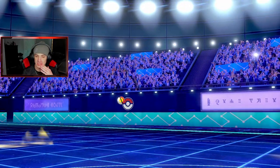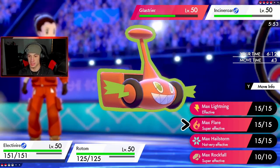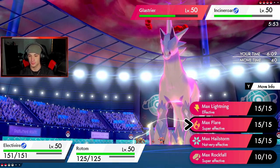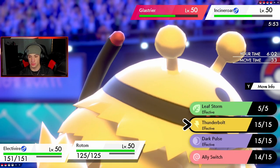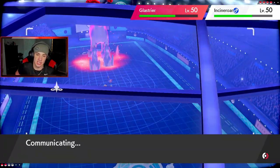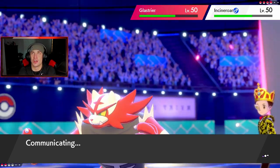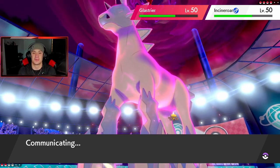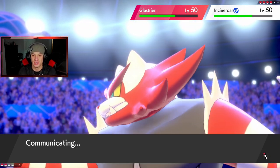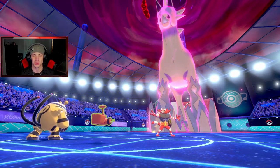Electivire's out with the Air Balloon. I'm going to Dynamax — I'm going to Max Flare, try to do as much damage, and drop a T-Bolt to get after the Glaceon slot. I need him going. I don't even know if Max Flare and T-Bolt is going to take this thing out — it's so dang bulky. One of the best Pokemon, so good. I always struggle against these especially when using off-meta teams.